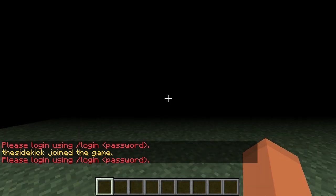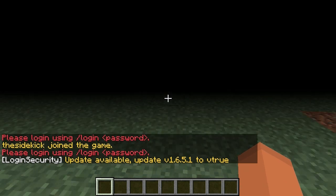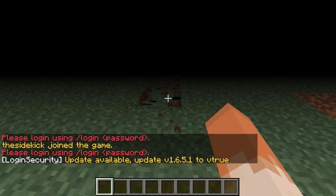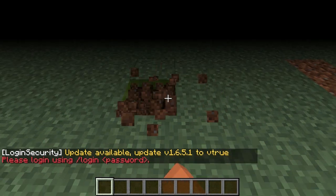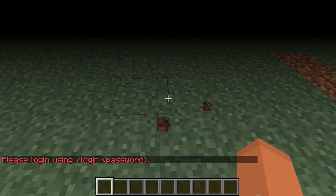I'll just join this server I've set up locally on my computer. So now I'm in the game. As you can see some really odd stuff is happening — even though I'm in creative I can't block or break anything, it's sort of bugging me around.